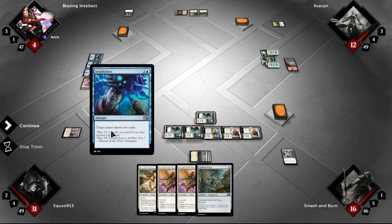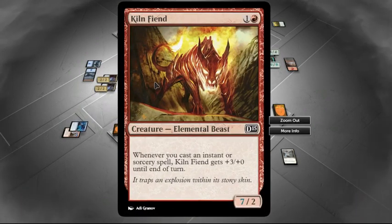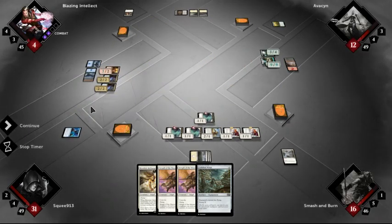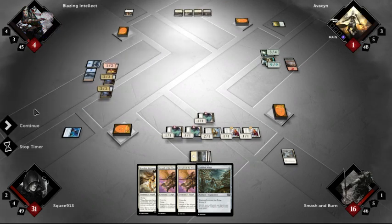Target player draws 2 cards — okay, not a bad move in general. Why did this get a boost up? Whenever you cast an instant or sorcery spell, it gets plus 3 until end of turn. Wow. Who's he gonna attack? Not me. Oh — oh wow. He's got one point left. Woo!